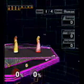In this side-by-side-by-side comparison, the Peach on the left will attack, the Peach in the middle will float-cancel, and the Peach on the right will do nothing. Watch their landing animations.